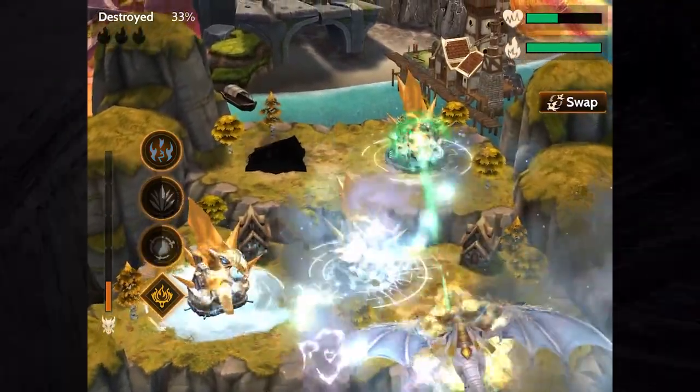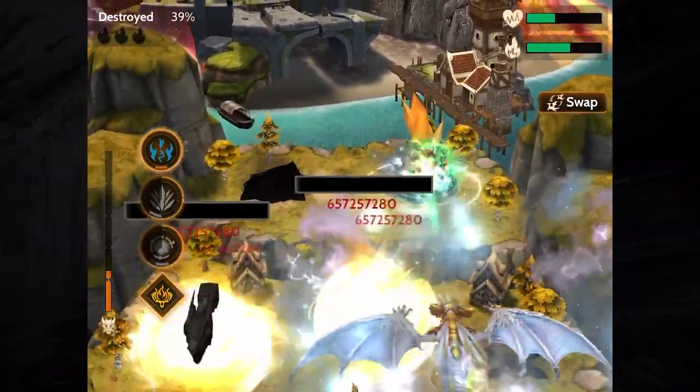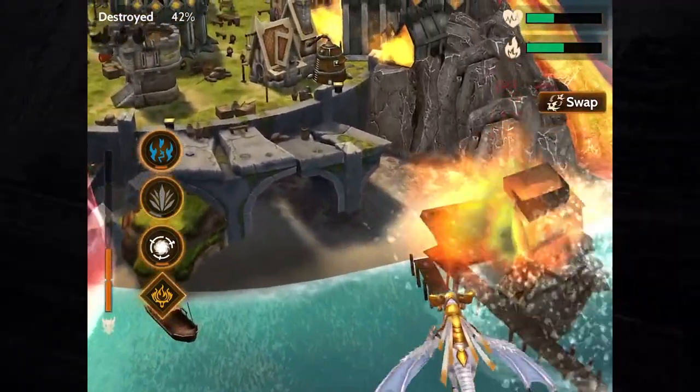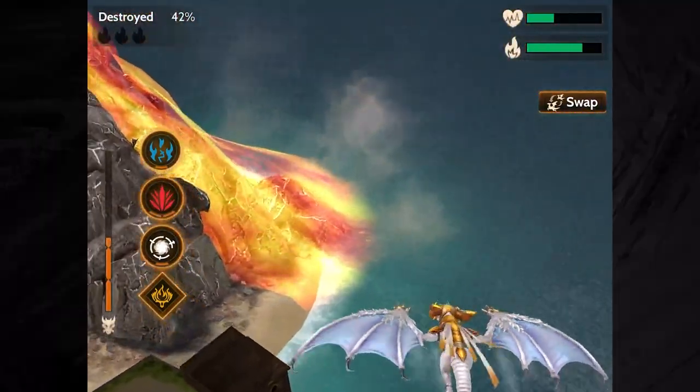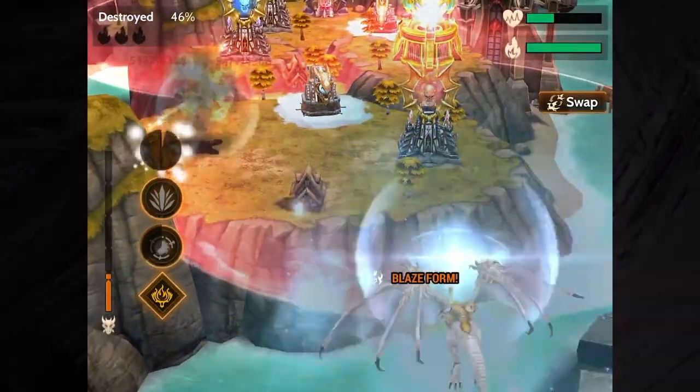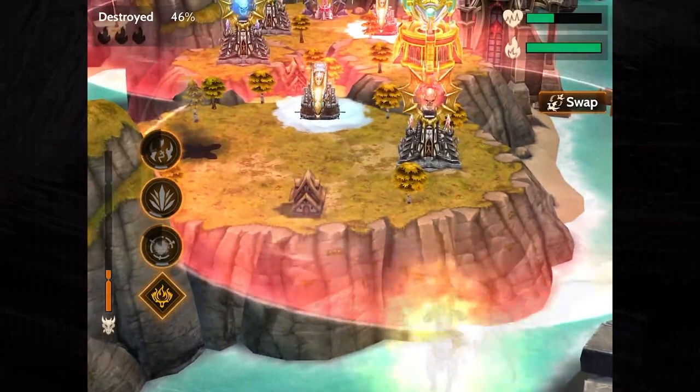Heat Conversion allows Rai Jin to take reduced damage for a time and replenish ammo when struck. Dragonlords can use a well-timed Heat Conversion to refill Rai Jin's ammo at key moments in the attack and take defenders by surprise.